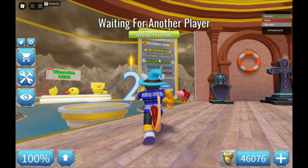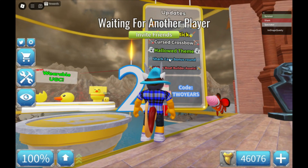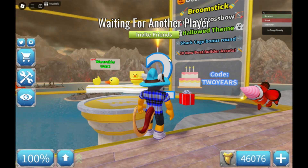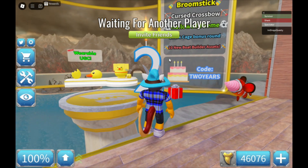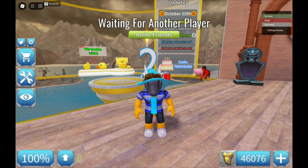As you can see on the board, October the 25th, we have the broomstick, the cursed crossbow, and the halo-themed shark cage. And oh, new boat accessories — and oh, it looks like we have a new Twitter code.